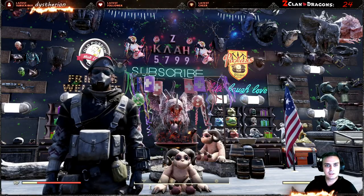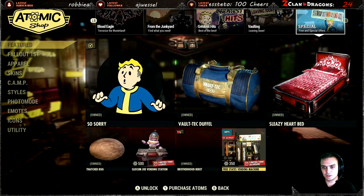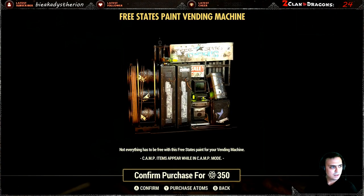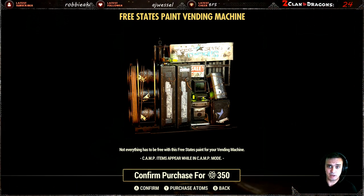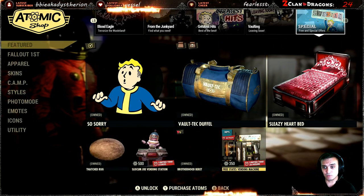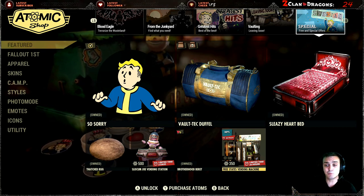Alright, so let's navigate to the Atomic Shop and see what we've got today. So today for the Atomic Shop, if we scroll all the way down to the last section, we can see that we've got the Free States Vending Machine Bundle with a 30% discount. 30% discount — not good enough. 50% would be better, but I might just wait for the bundle to come around and get a bigger discount. I mean, this is a very old item now. It should get really high discounts, like minimum 50% in my personal opinion.